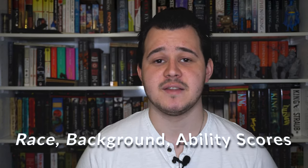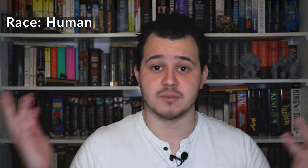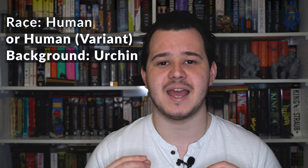Race, background, and ability scores — these are the easiest ones to do. Race is human, obviously. You might like to go variant human if your DM allows it, because that way you can pick up a feat, and we love those feats in fifth edition. As for background, he is an orphan — he grew up on the streets, he had to learn how to survive, steal, and make a name for himself. That's pretty clearly Urchin. It'll give us some great proficiencies including the disguise kit, thieves' tools, sleight of hand, and stealth — fantastic, all of those are already checking the boxes for someone like Kaz Brekker.